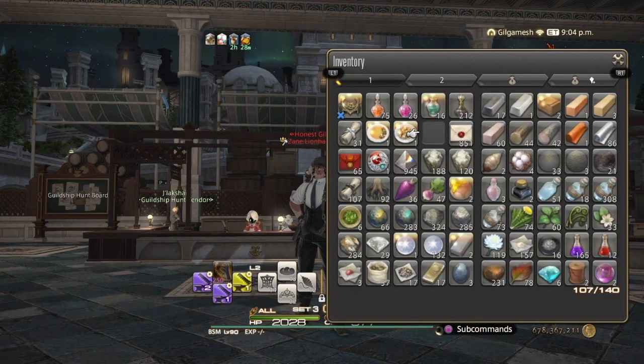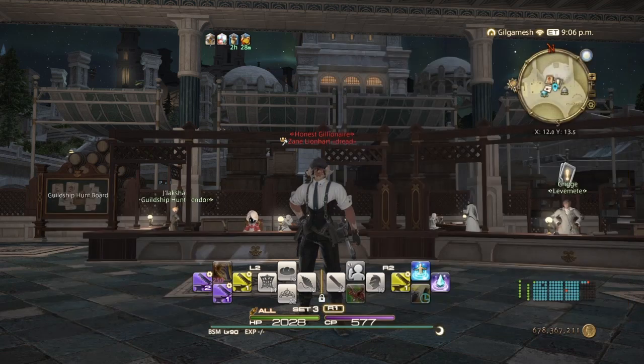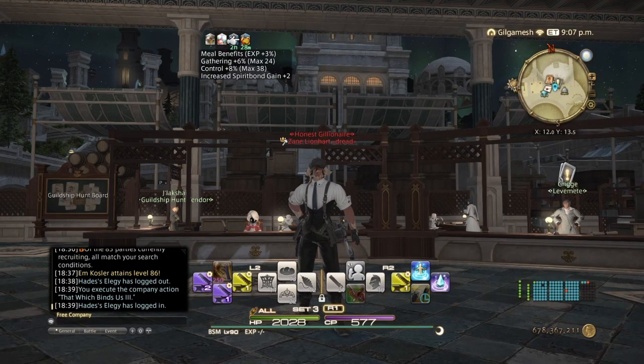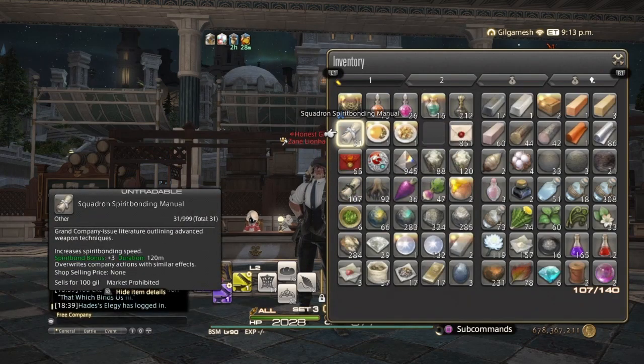You're going to be using these Superior Spirit Bond Potions which give you Spirit Bond gain plus six. Better Crown Pie, which I already have active, gives Spirit Bond gain plus two. The Free Company action 'That Which Binds Us' two or three — if you craft number three — and these little manuals from your squadrons give you a plus three Spirit Bond bonus. There is one specific mission your squadron members can do to get these, so prioritize those if you don't have a Free Company.